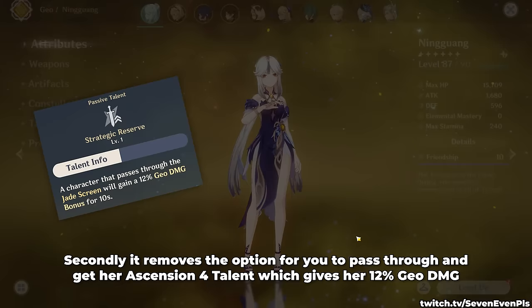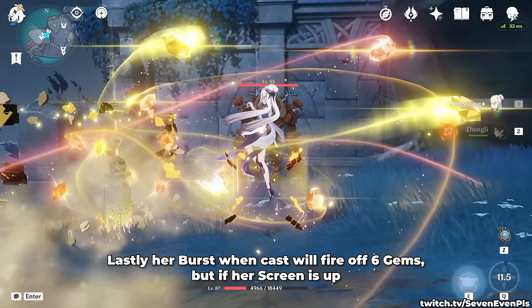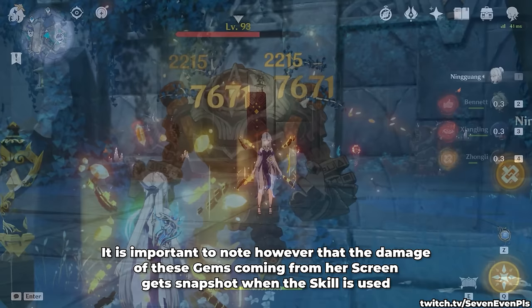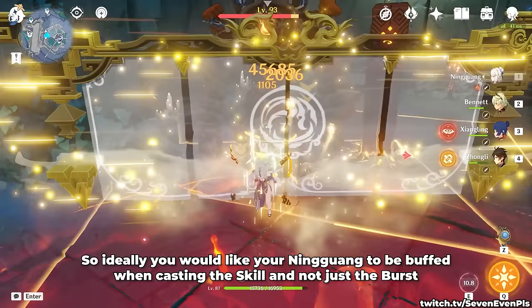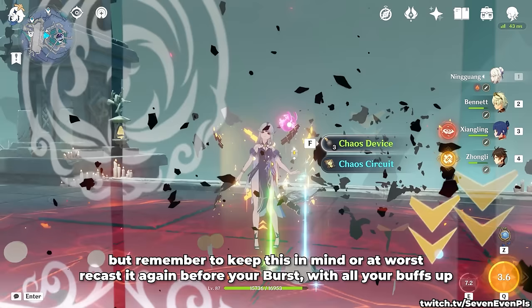This will be even more relevant when considering her new artifact set, which we will talk about later. Her burst when cast will fire off 6 gems, but if her screen is up it will fire 6 more right after, technically doubling the power of her burst. It is important to note that the damage of these gems coming from her screen gets a snapshot when the skill is used, so ideally you would like Ningguang to be buffed when casting the skill and not just the burst. Starting a rotation with your skill is okay, but remember to recast it before your burst with all your buffs up.